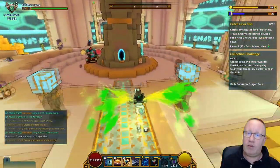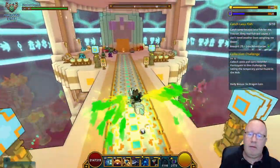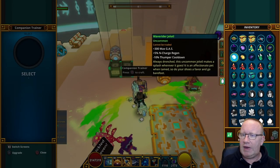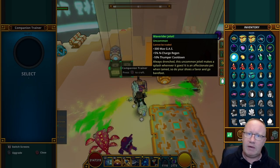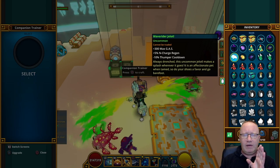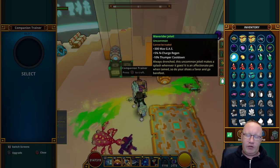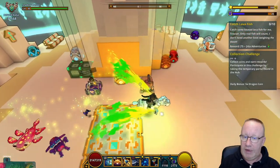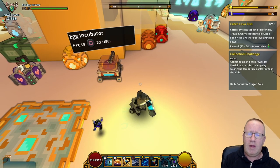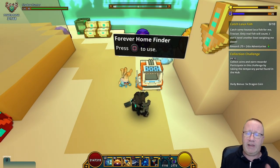Make three Bond Crystallizers for each of the uncommon and rare companions you're going to get rid of, and go to the Companion Trainer and level them to level three. Don't go any higher than level three because you'll start wasting your crystals — after level three, going to level four you'll have to put three Bond Crystallizers in, so it does get a little expensive.